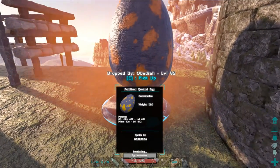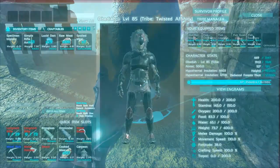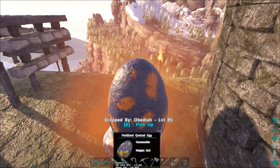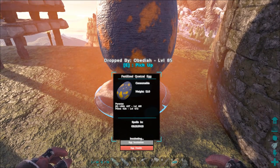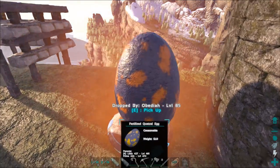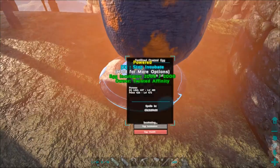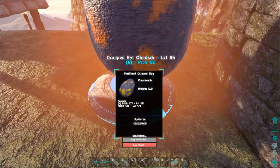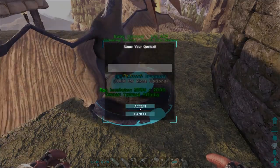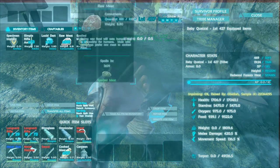This sucker is gonna hatch any second. We already got meat — I got a bunch of meat off the wrecks. The bar went all the way away, so any second now the sucker can hatch. Its parents are 427 and 426, so we're hoping for better than that. This will be our first use bird — not necessarily one we're gonna use for breeding, because that's kind of low. We're looking for things that tame out at 500 plus. There it is! 427! Let's disable wandering.